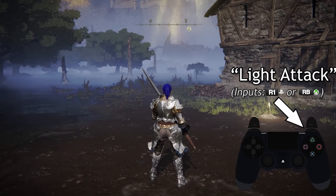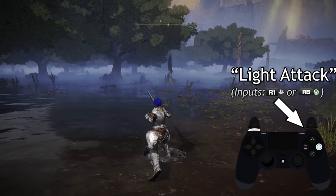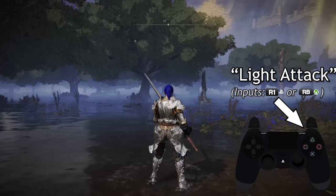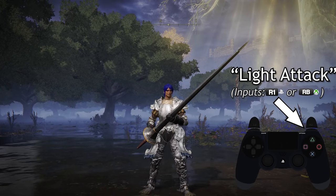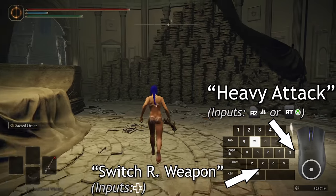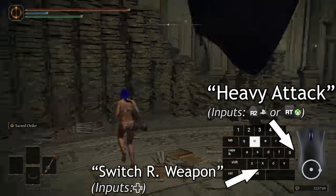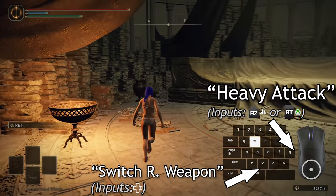Hey guys, so just a quick video here on this seemingly minor but actually super problematic glitch that's been pestering me for a while. At first I thought it was a very specific animation combination related to attacking after stopping a block sprint, but I've come to discover that it's more general — where the input queuing for some upper body animations combined with lower body movement have some huge input eating issues.